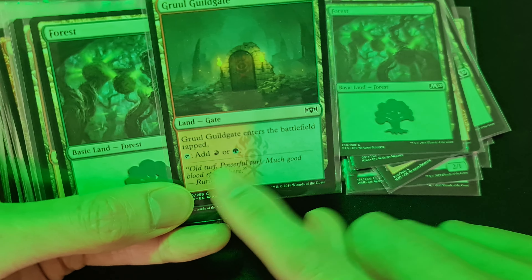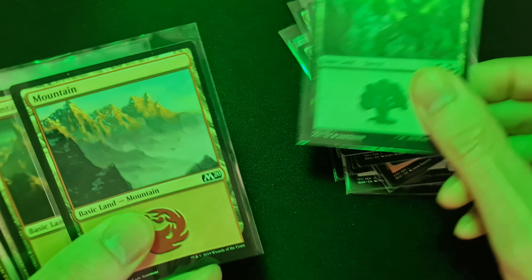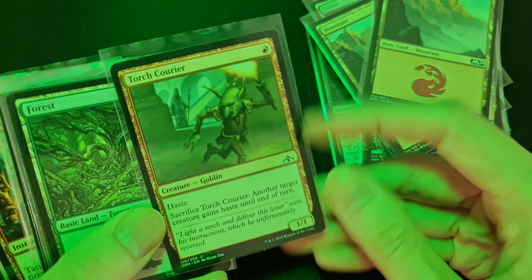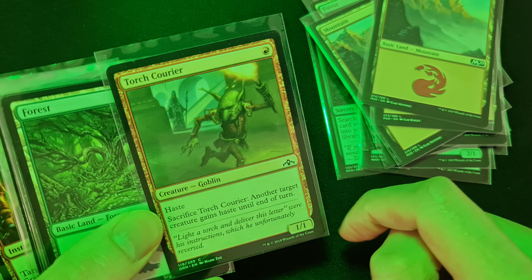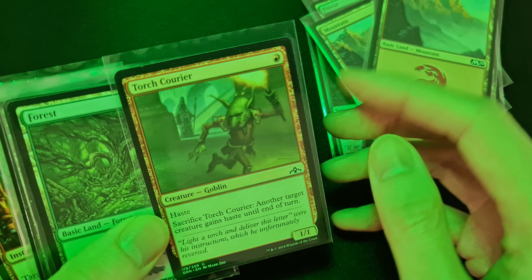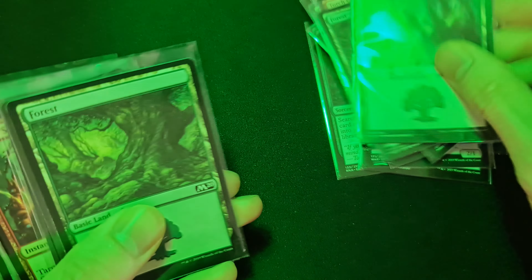This land can be used for red or green. Touch Courier costs one mana, has haste, and another target creature gains haste until end of turn as well, so you can attack if you use this guy.